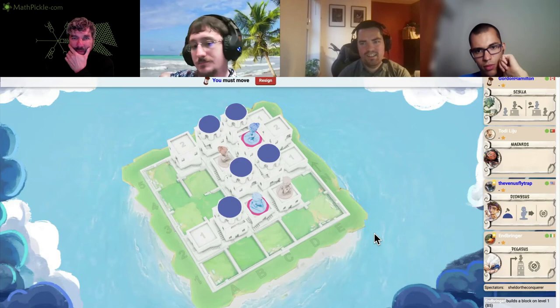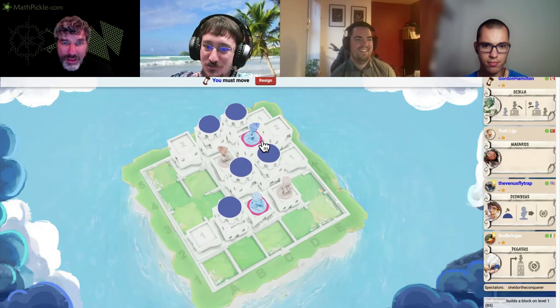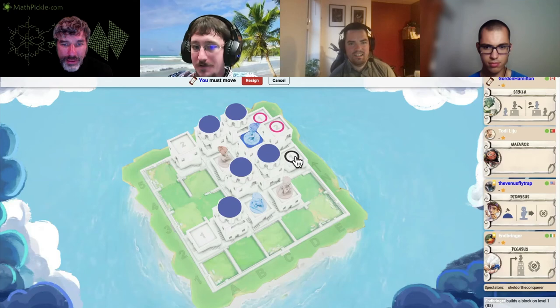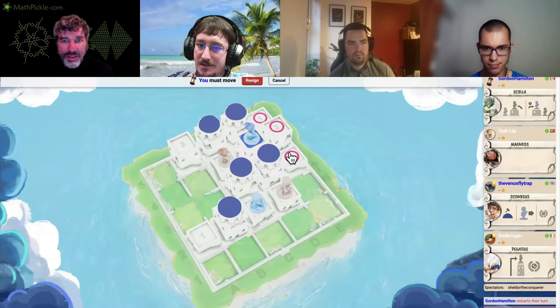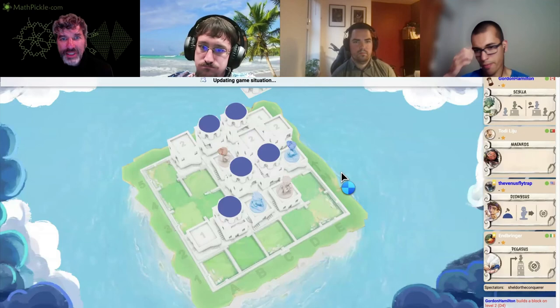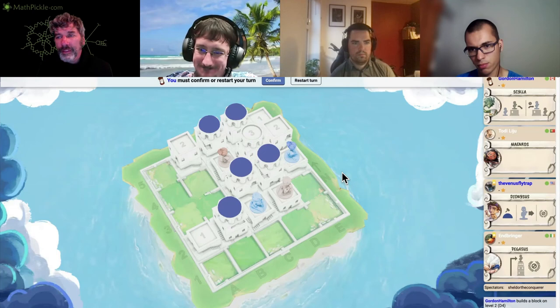We don't need to win — we just need to last more than 12 minutes. I'm inclined to circle the C2 worker around and simply build on E4. That's my idea — you tell me what you think. The problem is when you build a second level three, it's going to have to go on E4, and that's defensible because you'll be on E5 when you place that.